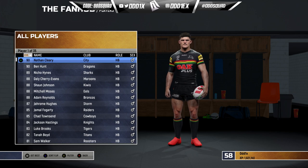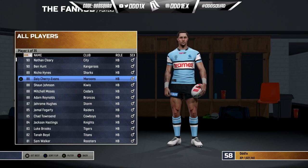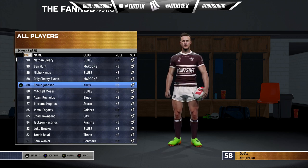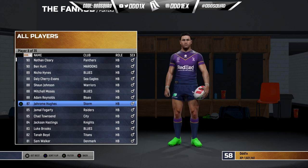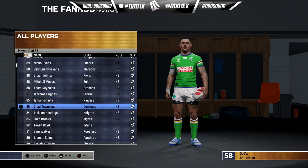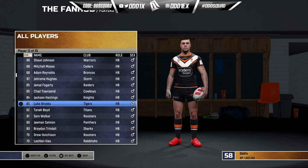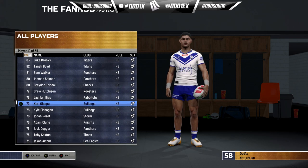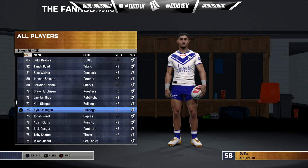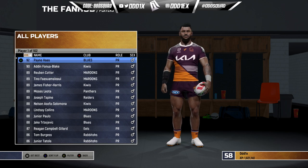Moving on to halfbacks — Nathan Cleary has been knocked back considerably and is now a 90, down from around 92-93. Ben Hunt is 89, Nicho Hynes 88, Daly Cherry-Evans and Sean Johnson both got bumps to 88. Mitch Moses 88, Adam Reynolds 88, Hughes 87, Fogarty 85, Townsend 85. Then you've got Hastings, Brooks who's been bumped, Tanner, Boyd, Sam Walker, and we have rookie Isaiya Katoa at 79 overall.